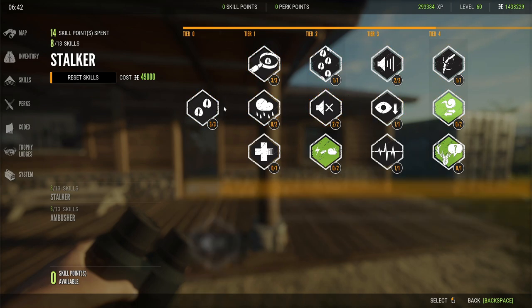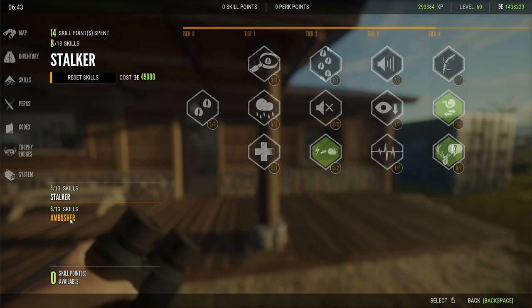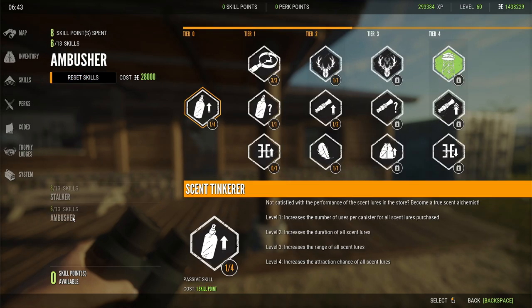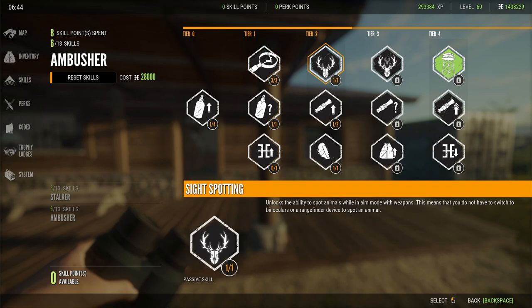If you want to change your skill points, you can reset them — it costs money, but you get your points back and spend them again without re-unlocking. In Ambusher, Spotting Knowledge is really good — it tells you a lot of information when you spot an animal. Sight Spotting is one I get asked about a lot — this is how you spot animals with your scope.